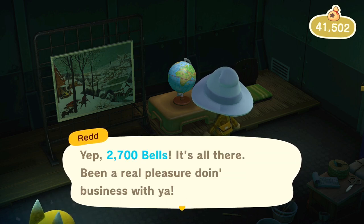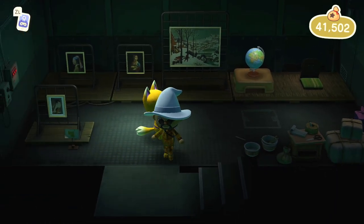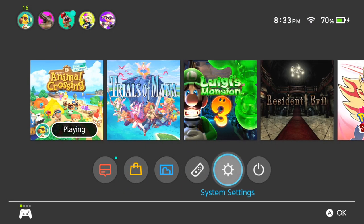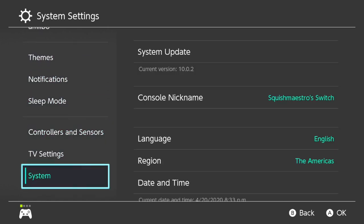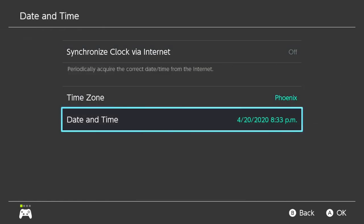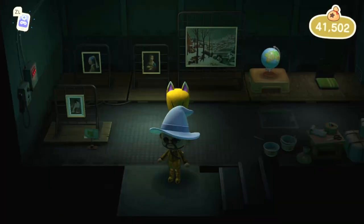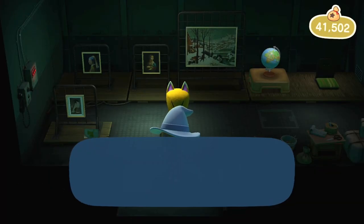Then go ahead and buy whatever you want from him — a real or fake painting, whatever you want. This is definitely going to help you increase your museum collection.